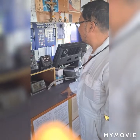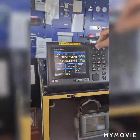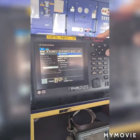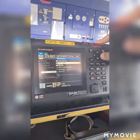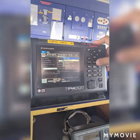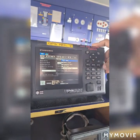First, you press menu and look for maintenance, then you go to self test. You will see memory test, keyboard test, LCD test, and automatic test. Go to automatic test.